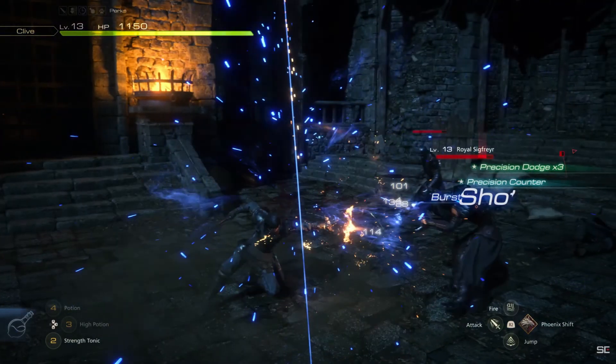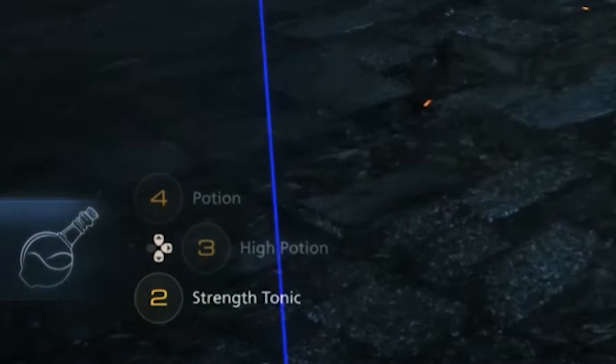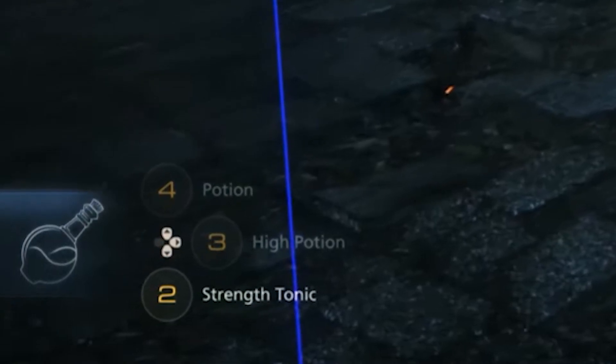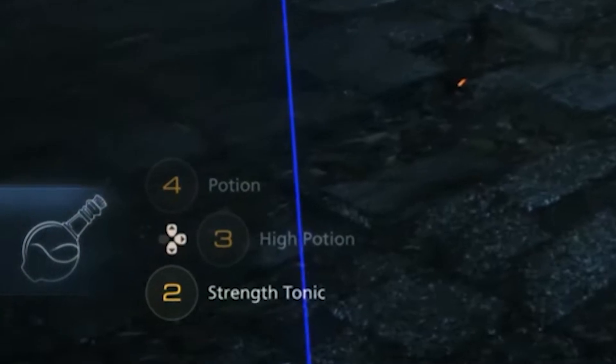Before we go to the next scene, I do want to point out some things on the HUD. In the bottom left we have our support abilities with potions and tonics to heal or boost certain stats. This doesn't need much explanation obviously, but I do like the quick access to multiple forms of healing and buffing. With this game being so fast paced, having to go through a menu to heal would pull you out of that combat flow and be hard to manage.